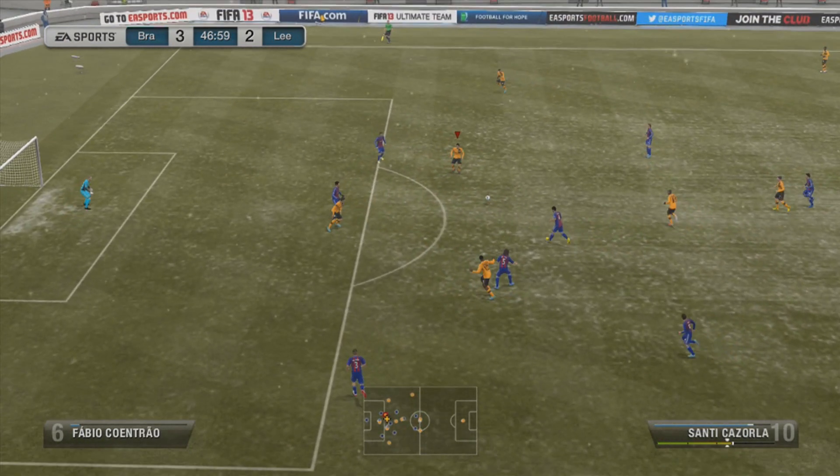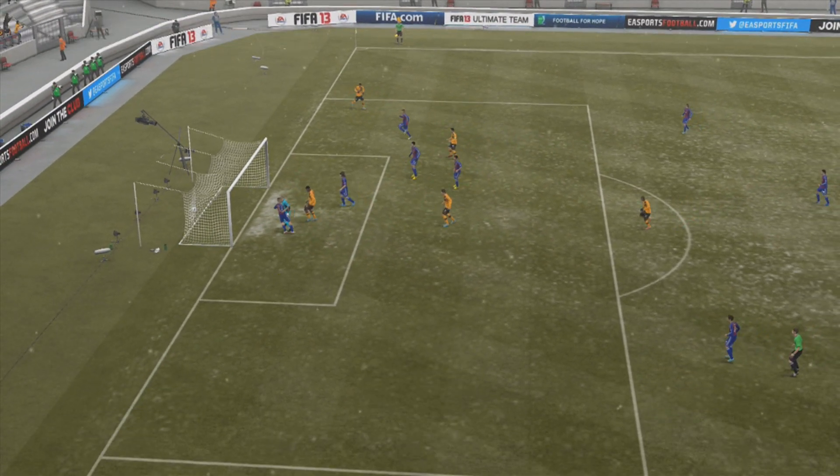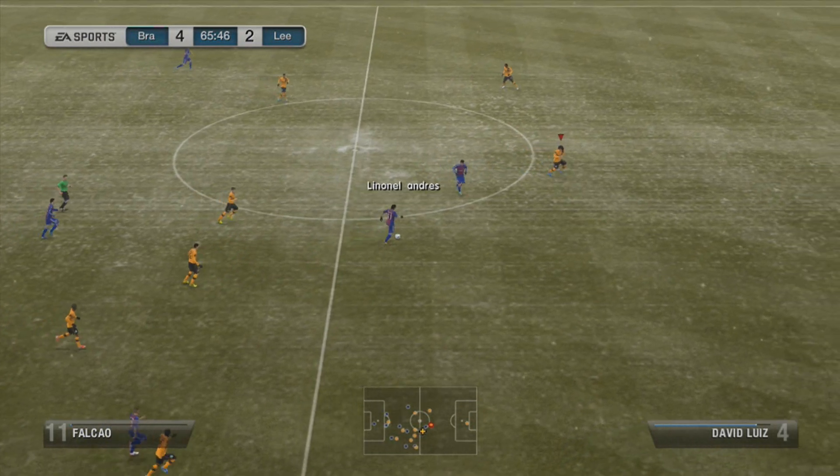Straight back into the game with Cazorla — Cazorla through ball to Walcott, Walcott with a cross, and Sturridge getting his goal, first of the game. It was a great header and a great ball by Walcott.